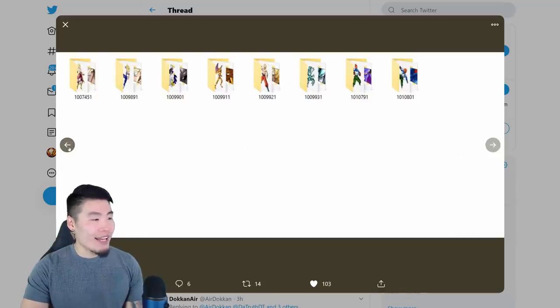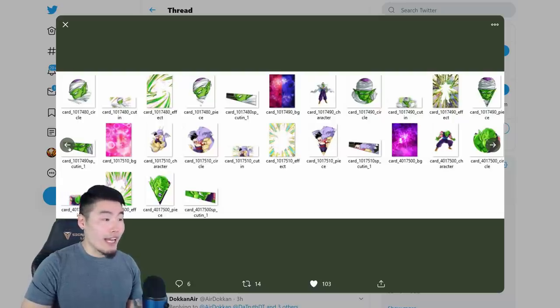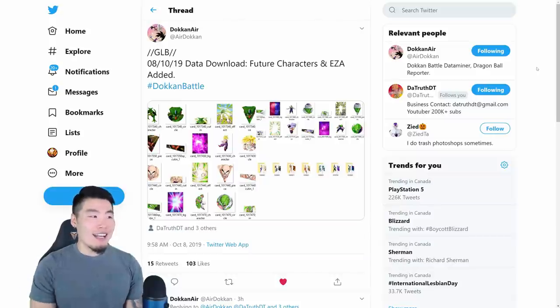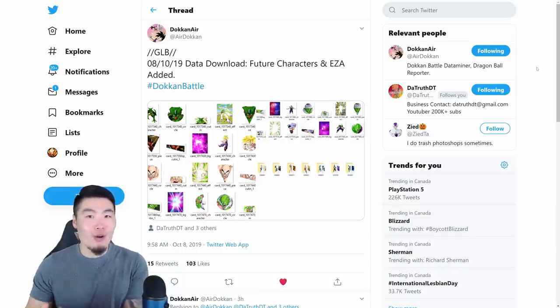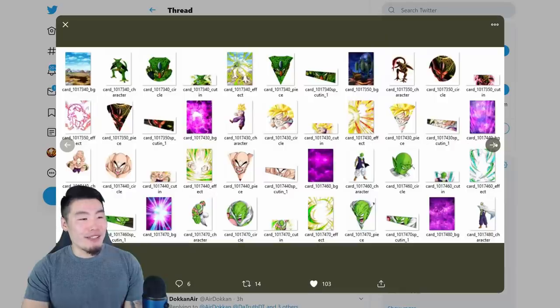So that's pretty much all the assets, according to Dokkan Air, that were added to the global database from this data download, and that explains why the data download was so big. I'm sure a portion of it was for the new update, 4.5.2, with the increased movement speed and increased item limits and all that stuff. But that couldn't possibly account for all 200-and-something megabytes, so I knew there was something else in there — and it turns out that something else was all this stuff.